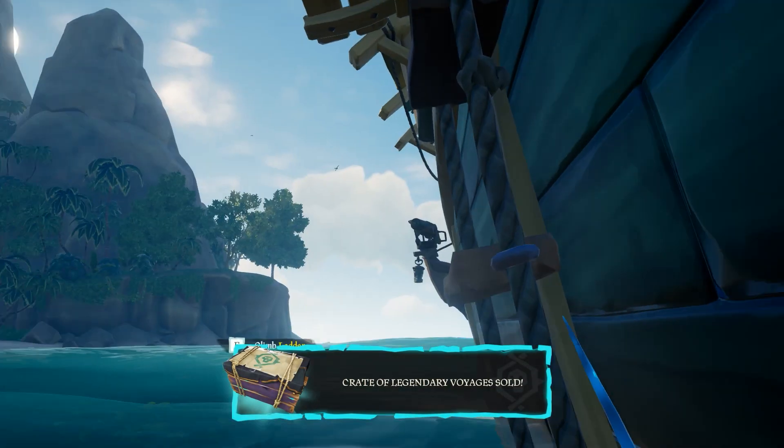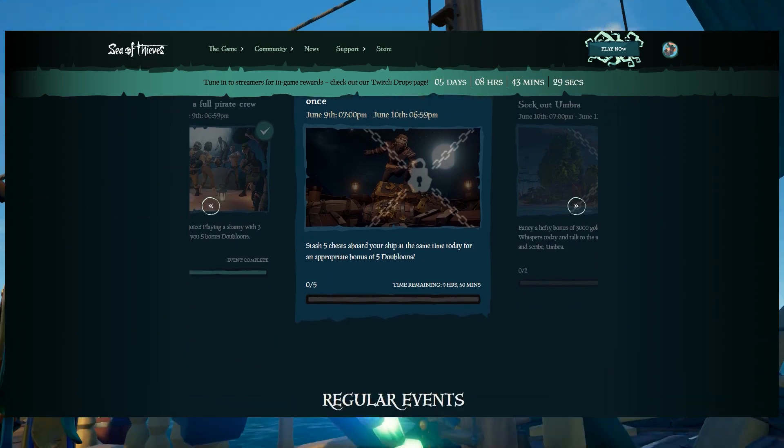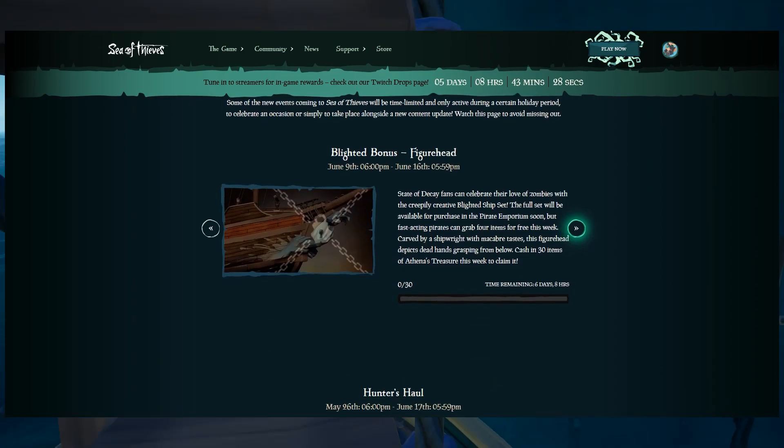To track your progress, go to the top link in the description, which will be the Event Hub. Scroll down to time-limited events and it's right there.